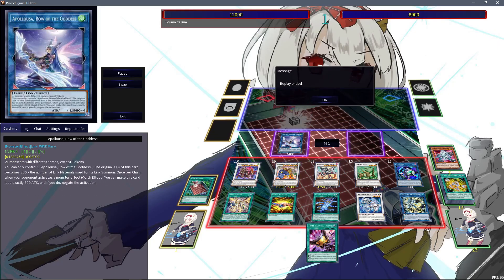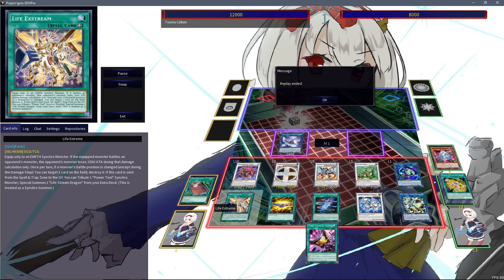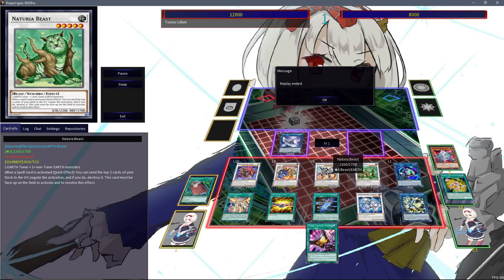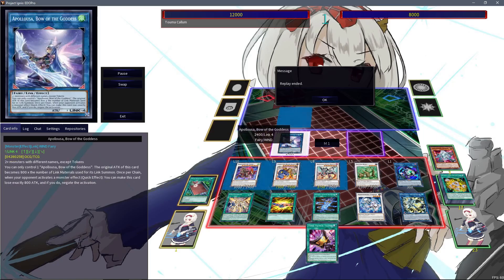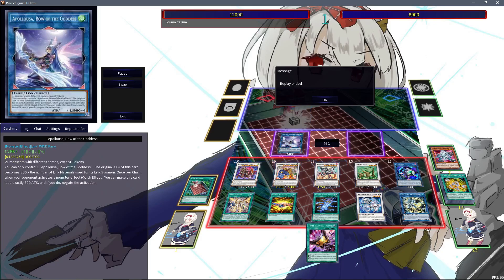This is a rather impressive board — don't ask how this stands up against hand traps, because it doesn't. But we're looking at a 3-material Apelosa, a Barone de Fleur, a Power Tool Braver Dragon that is either a targeted negate or a pop since we carry that Life Extreme, another Omni negate, Borload Savage Dragon, a basically walking IO, and a Naturia Beast. And if our Apelosa has to be a bit smaller, the opponent will still have to contest a Link Karibo before running over Apelosa.